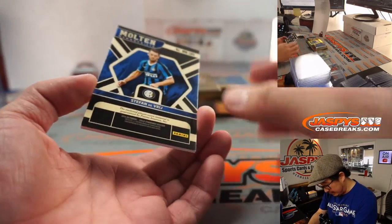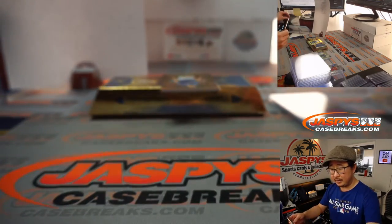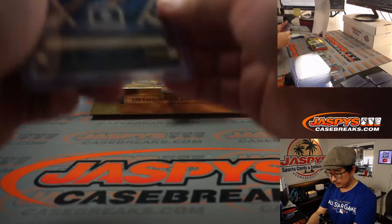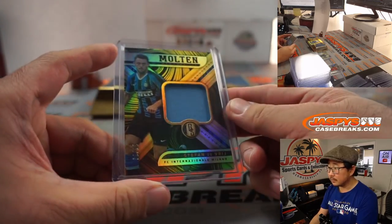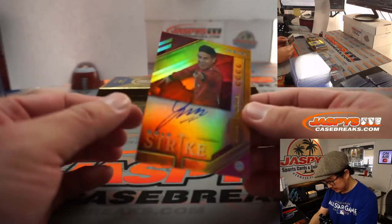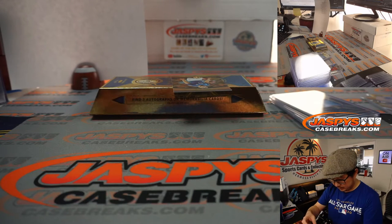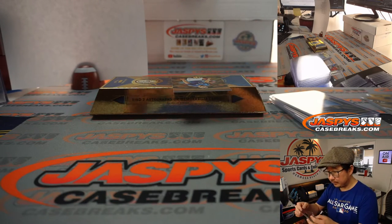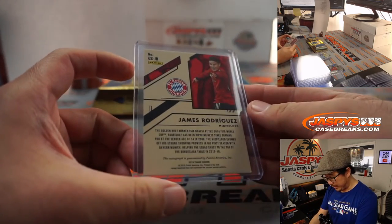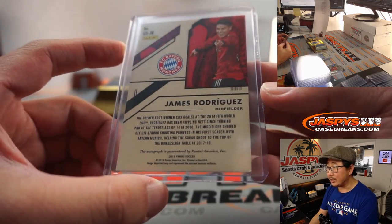Then we got Stéphane Diverge molten memorabilia, 15 out of 79 — goes to Demetrius in the number five. And the autograph back here is James Rodriguez. Nice — gold strike autograph, Bayern Munich edition. Golden boot winner in that 2014 World Cup.